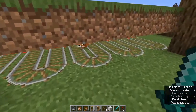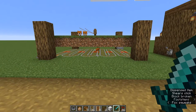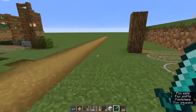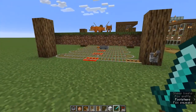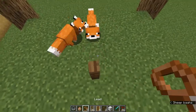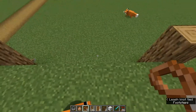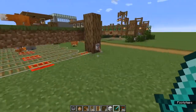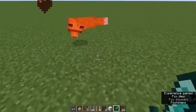No baby foxes were hurt in the making of this video. See, even in creative things get messed up. What we need to do is come back here and just let them all go. See how they run — once you get them they run away, they don't want to do anything with you. They want nothing to do with you even if they like you.